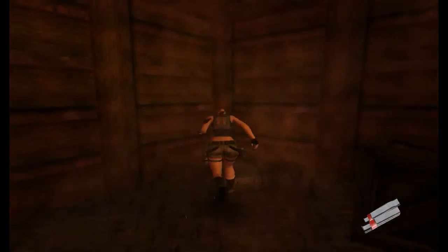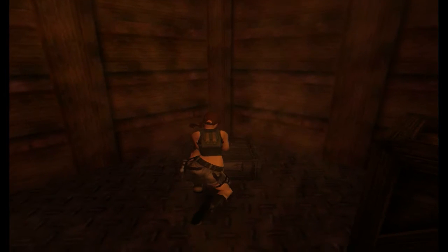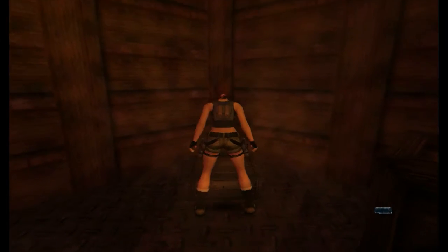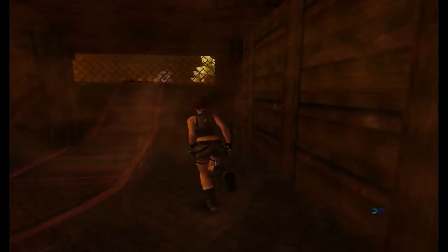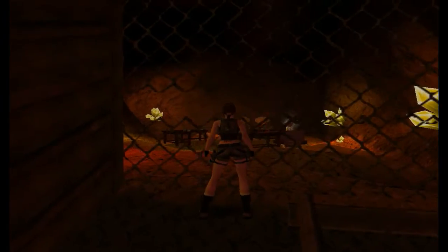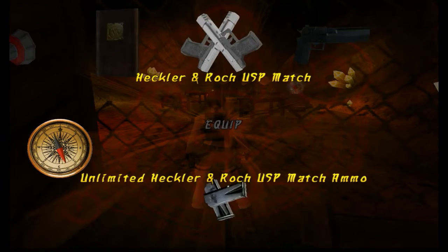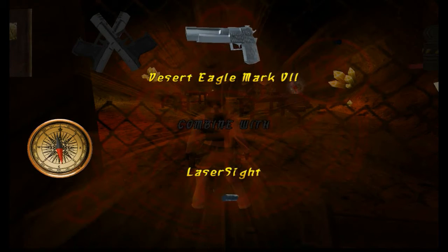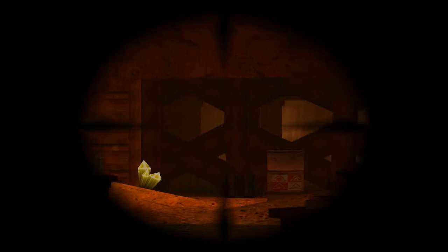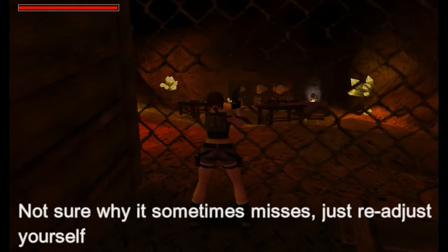So in these boxes there is some Desert Eagle ammo. And in this little box you can interact with — a laser sight. So that is exactly what we need. And if we come up to this chain link fence, you can see a laboratory. Now you can't get in from this side — you have to get in from the other side. You can see it's blocked off at the end there, but that's the only way in.